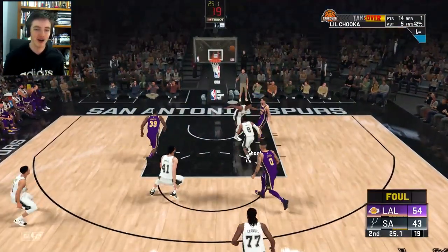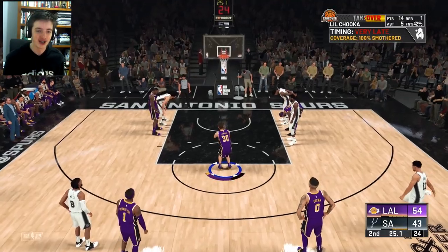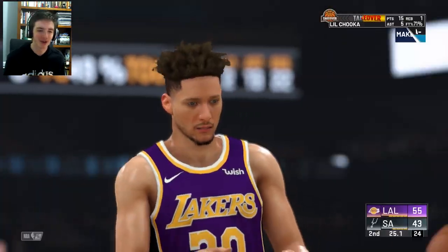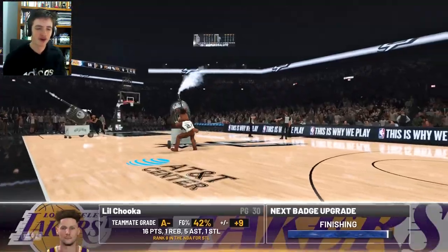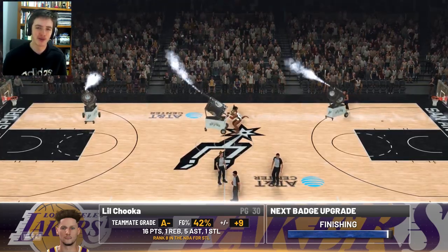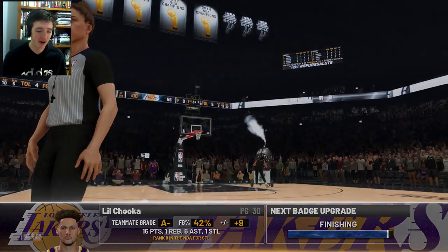Don't stand under there Rudy — we get the foul, Rudy Gay's second foul, third team foul. We'll quickly do these free throws. I shoot away from our stamina just to be a little bit more sure, and we nail that second free throw there, putting our total to 16 points. Halftime here — we've got an A-minus teammate grade, 42% from the field, 9-plus on our plus-minus, 16 points, 1 rebound, 5 assists, and 1 steal.